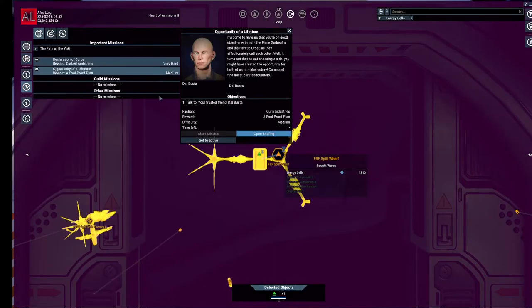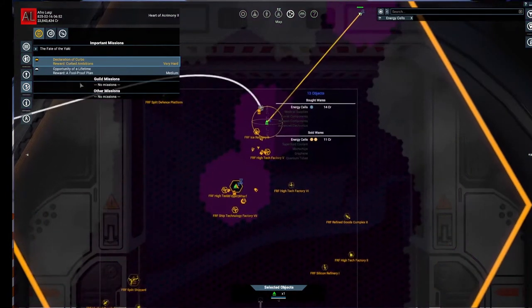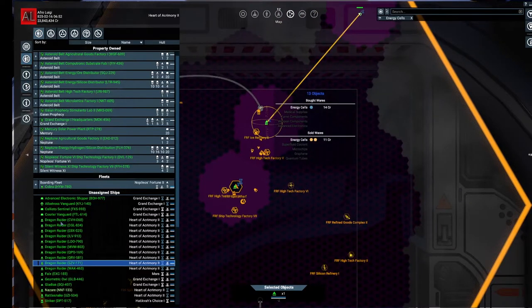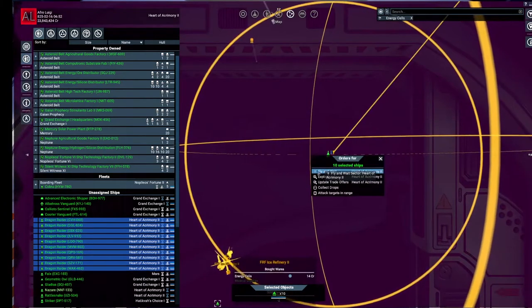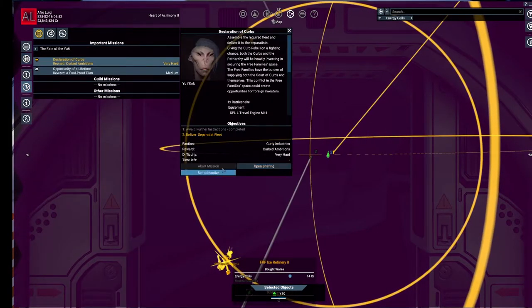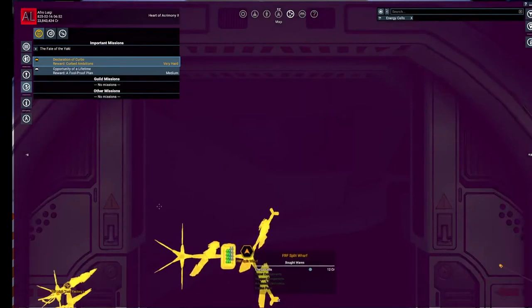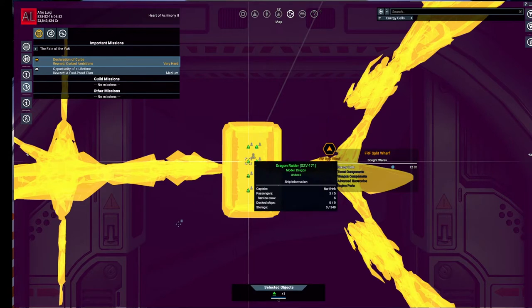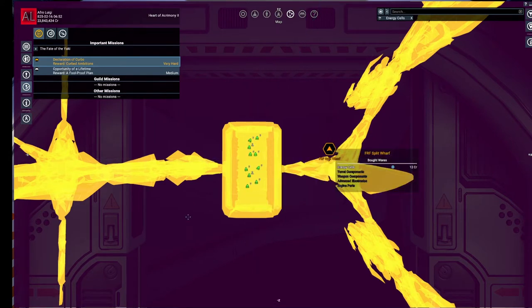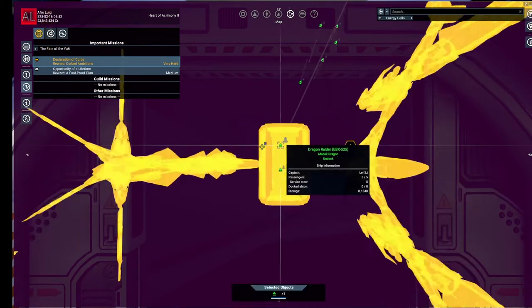In the meantime, I have the entire Separatist fleet ready. I've already got the one ship there. Let's grab all these Dragon Raiders we have conveniently docked there and deploy them. Let's make sure I'm not missing anything — we have one Rattlesnake, check, and we have ten Dragon Raiders, check. They should all be coming out to dock and launching in a minute. There's going to be another wave apparently. Away they go. Next two are on their way.